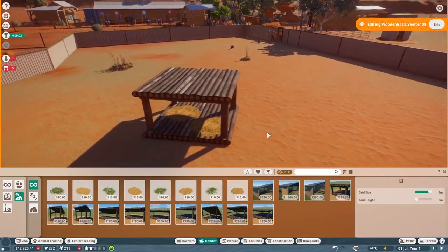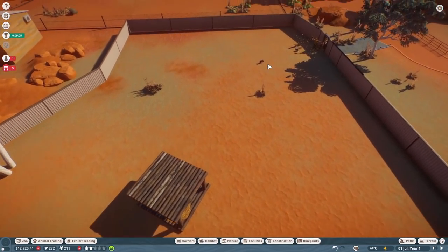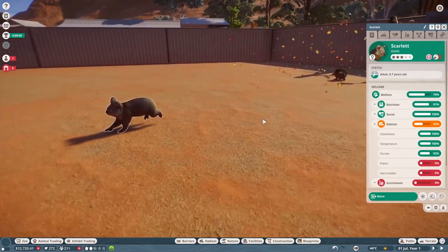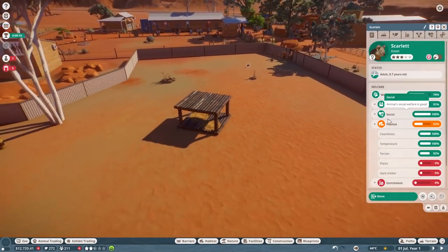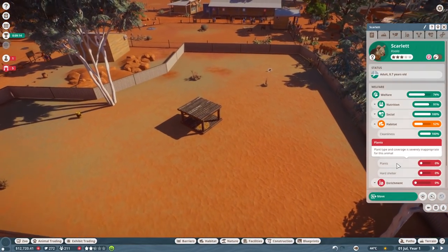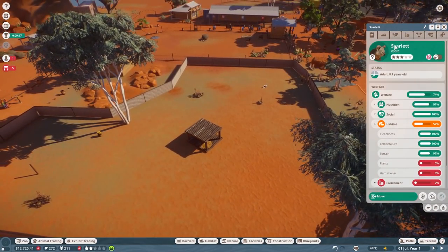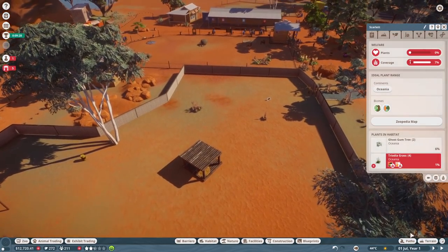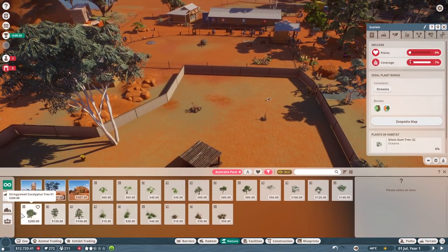Let's see what else they want. Look at how cute those little koalas are, my goodness. Habitat is at 52%. Hard shelter has been added. What type of plants do they want? Severely inappropriate for this animal. The koalas — are they tropical? Coverage is needing an increase, and also plants are short. They want tropical or temperate. Okay, let's go with tropical. So they want more tropical — let's add some tropical stuff. This is temperate, so this will work. Temperate or tropical are both appropriate.